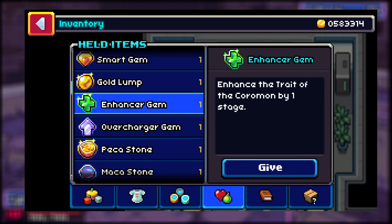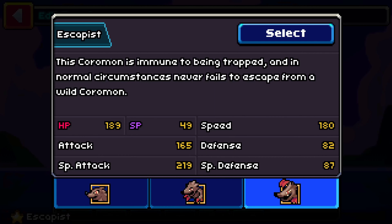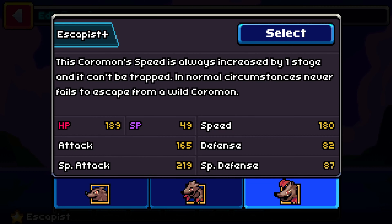The Enhancer Gem is one of the most important competitive items in Coromon — it enhances your Coromon's trait by one stage. For example, if a Coromon has the trait Escapist, it's normally immune to being trapped and never fails to escape wild Coromon. With the Enhancer Gem attached, that Coromon's speed is always increased by one stage while still retaining those Escapist benefits.